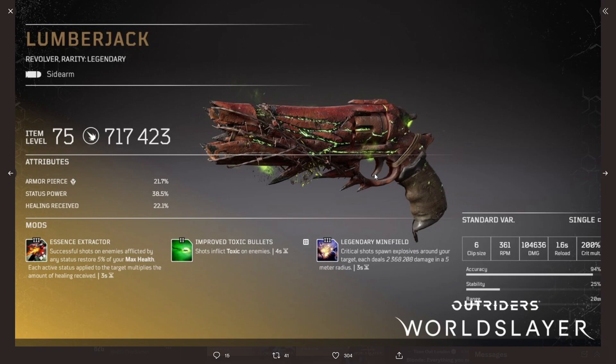Next is Lumberjack, a revolver with 717k firepower, armor pierce, status power, and healing received. Mods are Essence Extractor, Improved Toxic Bullets, and Legendary Minefield. Legendary Minefield: critical shots spawn explosives around your target, each dealing 2.3 million damage in a 5-meter radius with a 3-second cooldown. It's unclear how many explosives spawn, but 2.3 million doesn't seem as powerful as other mods, so hopefully a decent amount deploy.